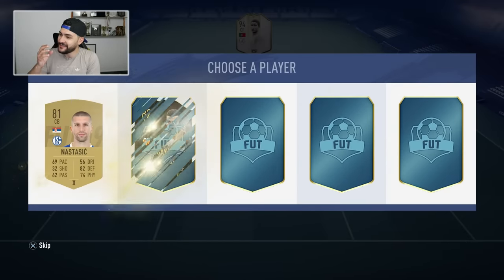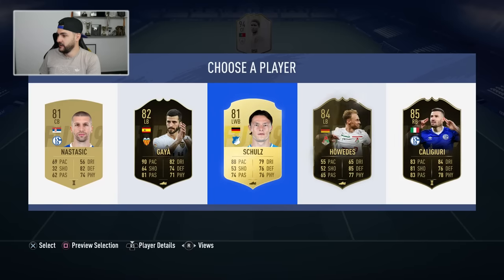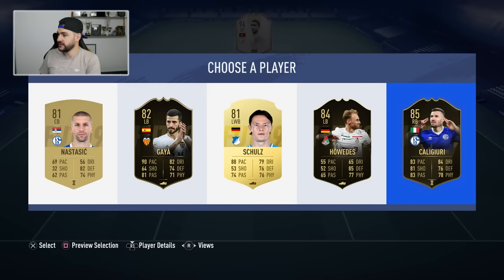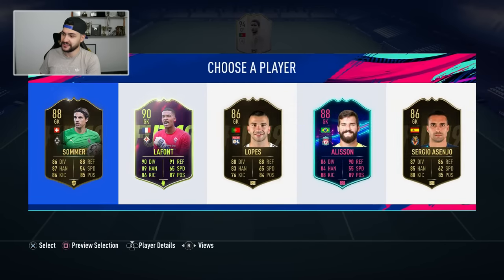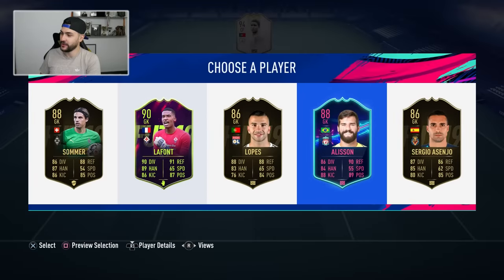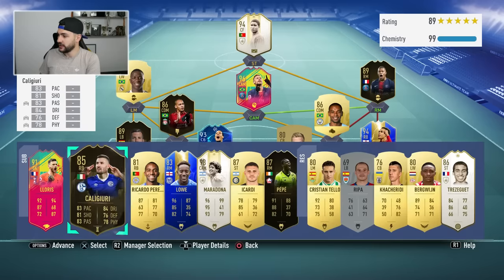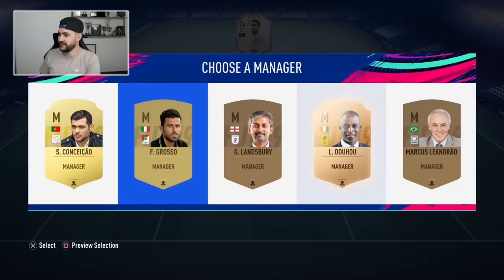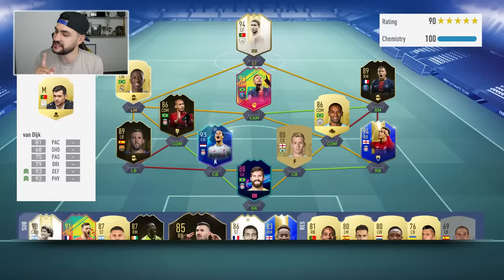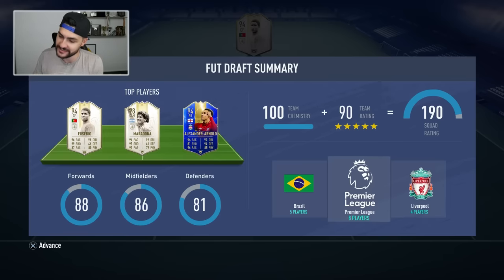I need a center back — better center back. Nastasic, 69 pace, Schulz. Let's set up the team a bit. Let's see the manager to get full chemistry — for sure we're gonna get 190 chemistry. We got some quality players, we got Neymar. Let's talk a bit about our tactics and the 4-2-3-1 wide — a few tips and tricks to make it more offensive while still keeping it very solid.